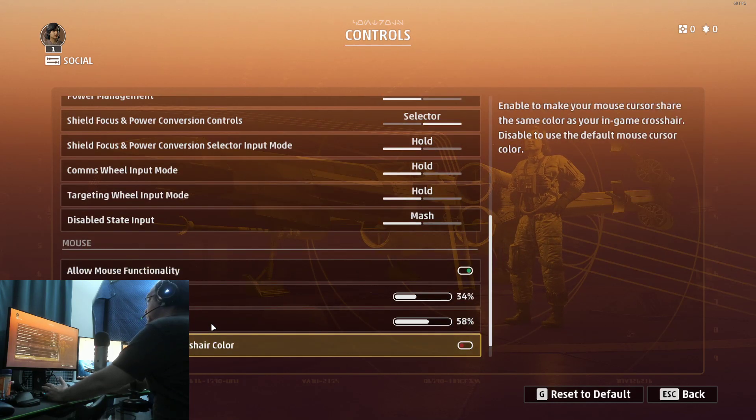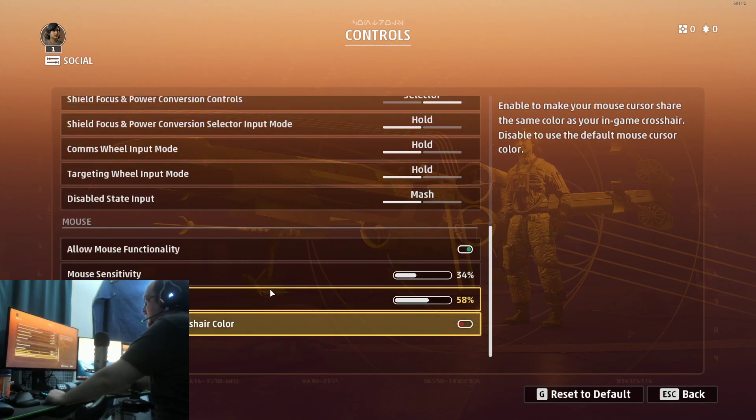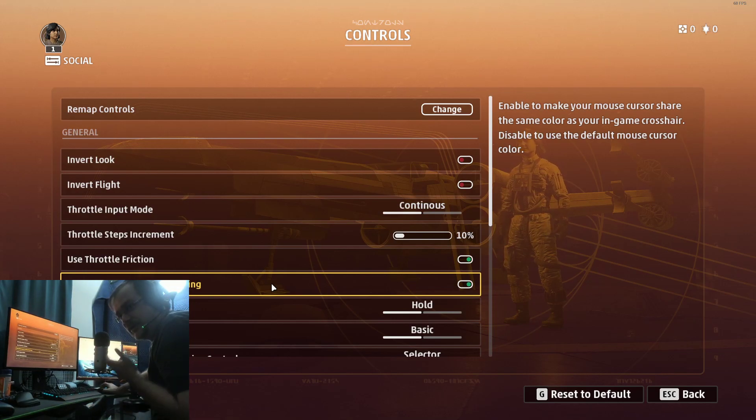I've updated the driver so that can't be it. Down here under mouse, it doesn't even detect the HOTAS. But as you saw before, it worked in Elite Dangerous.